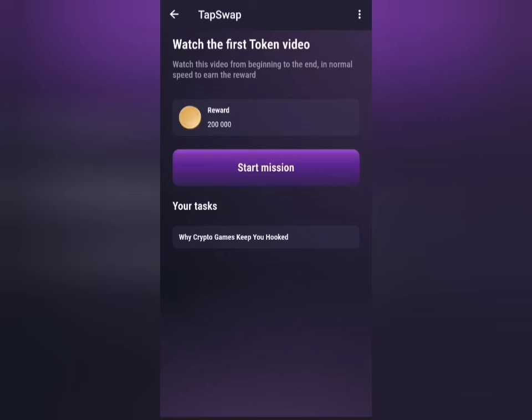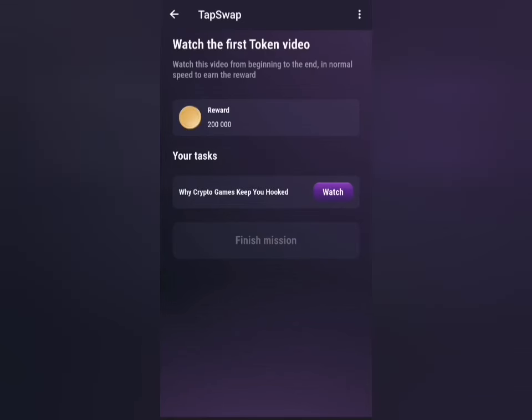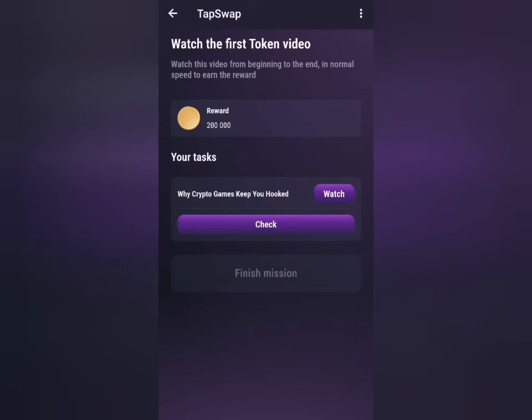For day four there is no code, so we just have to click on 'Start Mission,' then click on 'Watch Video' and the link will open. You wait for about five minutes before coming back to check if it has been completed. If you click the 'Check' button now, it will not give you your reward, so close it and come back after five minutes.